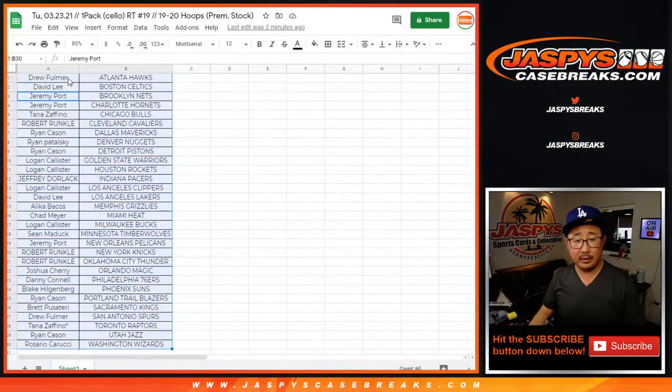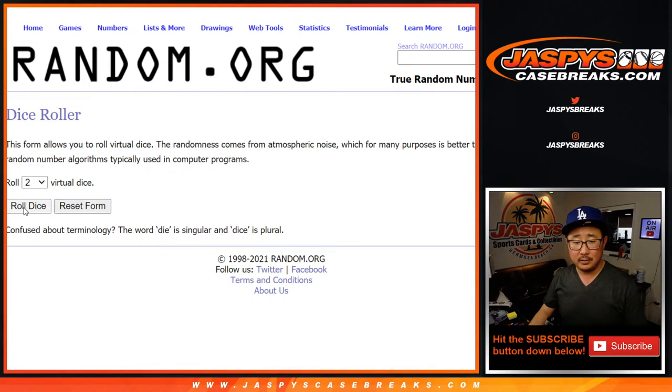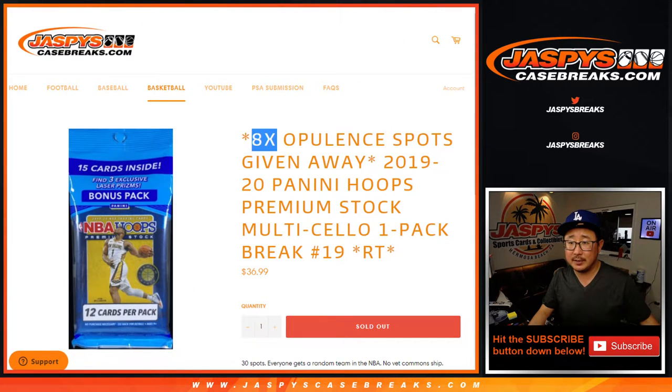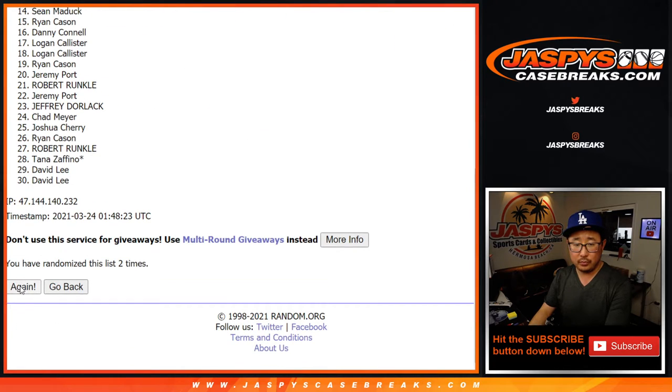Now let's flip back here. Let's grab everyone's name from Drew down to Rosario and put them into a blank list. Good luck, boys and girls. Top eight after 12 — six and a six — one, two, three.